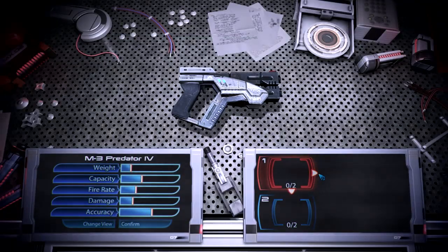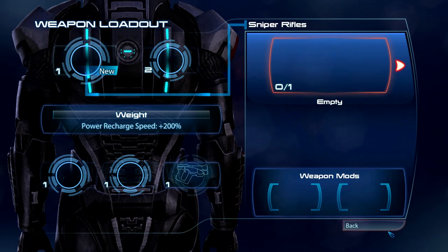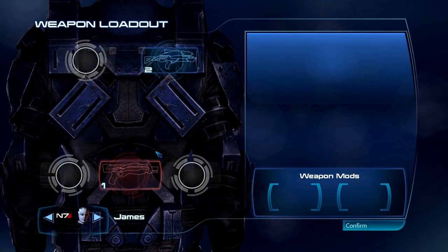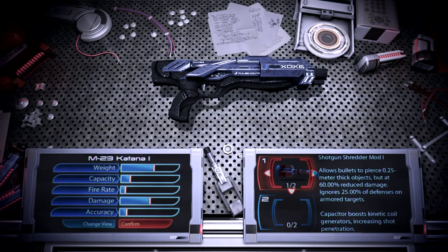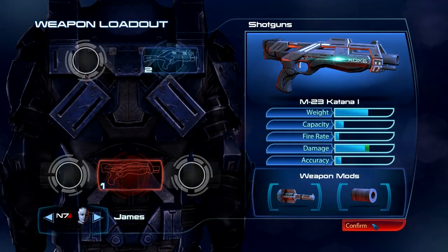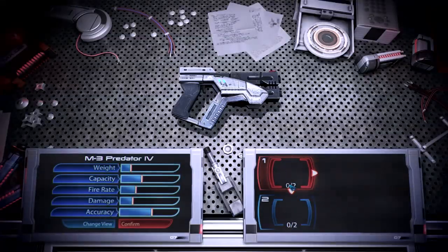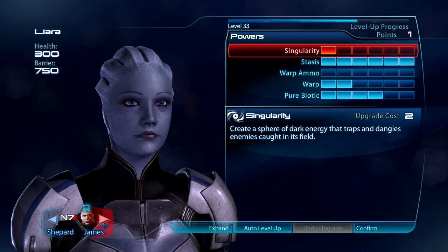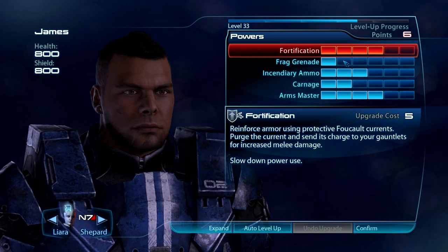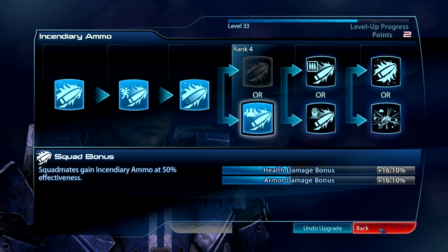I've got some weapon mods: pistol piercing mod and a pistol magazine upgrade. Sniper? No thank you. Give you the Vindicator — that does more damage. Unfortunately no weapon mods for that, but your shotgun has plenty of mods — 15 damage boost, even though I don't expect melee. Mod out the pistol too. James needs to level up — six points. I'll give myself squad incendiary ammo: if you're going to be on my team with that mohawk, you're going to give me ammo powers.